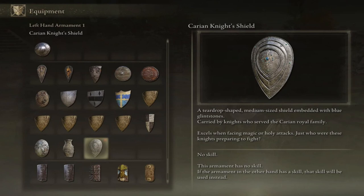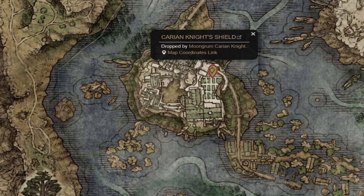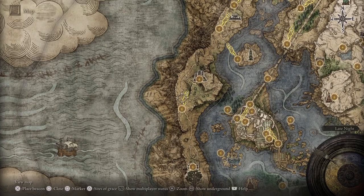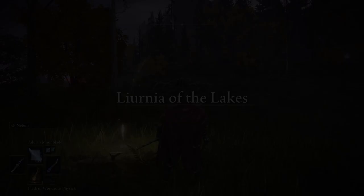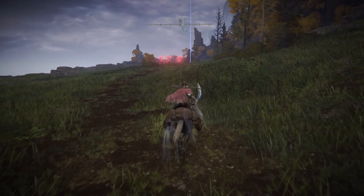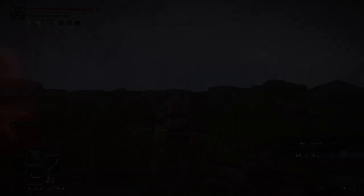If you prefer to fight with a shield, be sure to snag the Carian Knight Shield, one of the few that scales with intelligence, looted after defeating Moongrum the Carian Knight at Raya Lucaria Academy. However, if you don't mind spending points to get Strength up to 20, a better option is the Jellyfish Shield, found on a broken wagon next to a corpse surrounded by four jellyfish directly north of the Foot of the Fort Faroth Site of Grace. Its special skill causes a 20% increase to damage for 30 seconds, which is huge for harder fights.